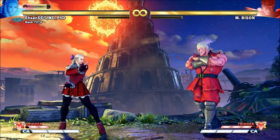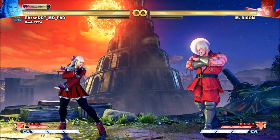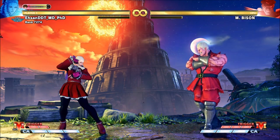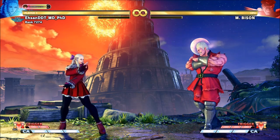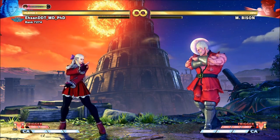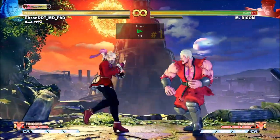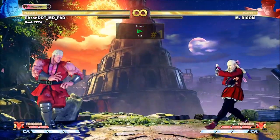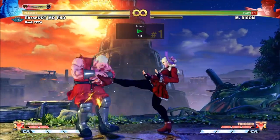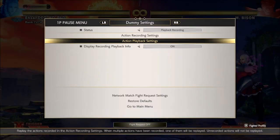However, one misconception a lot of people seem to have is constantly pressing the button thinking that's creating proper spacing. Spacing is very important in this game, but you have to be looking out for what your opponent is using and what they're trying to do to get in. Against Bison specifically, he may try to be dashing in, and standing medium kick is fantastic for punishing that. If he's trying to get in in a very reckless, haphazard way, you can just use standing medium kick — but you're going to have to time it properly.